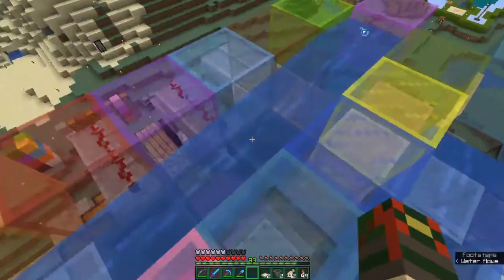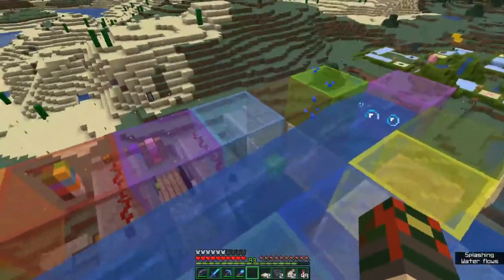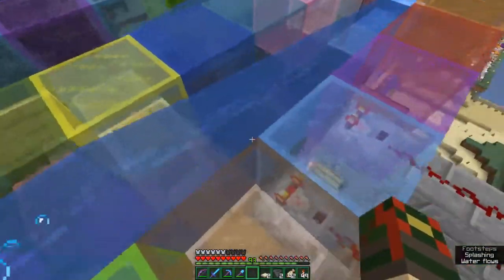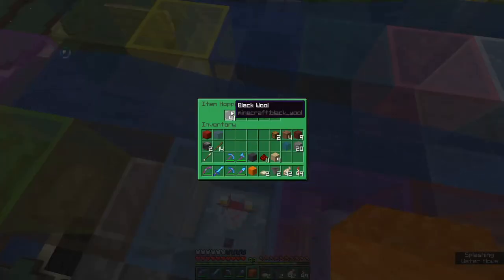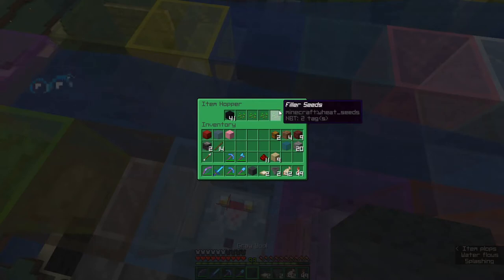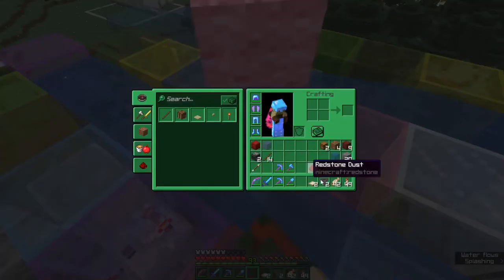It goes over the first four hoppers for the sorting system — the grayscale ones. This is a basic sorting system. This top hopper only looks to collect black wool or filler seeds. Since no seeds are going to be coming in through this system with the specific name, you won't have to worry about that, so it's only looking for black wool.